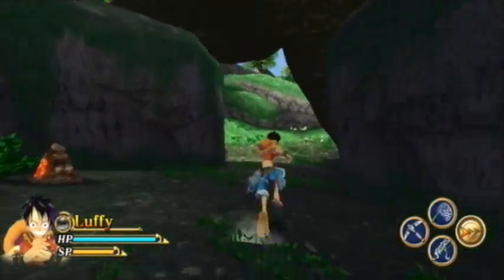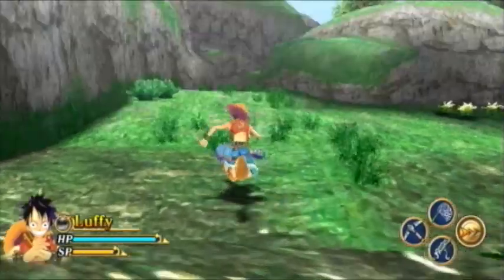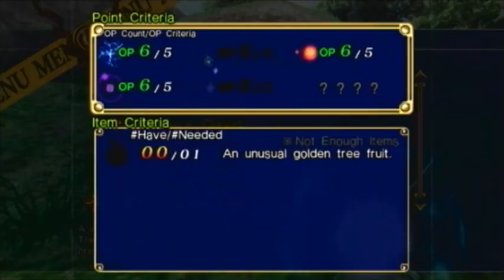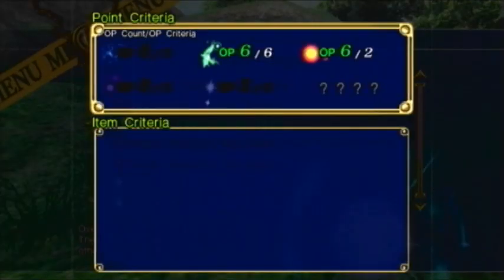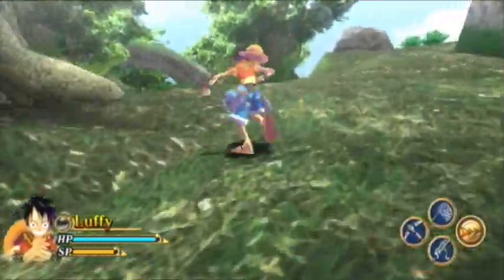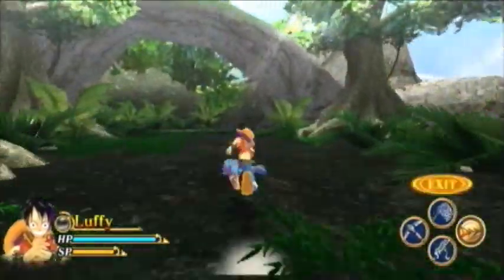First stop is... I don't know. I'll check the event list. Screw the beach — we're going back to the jungle, actually. Yeah, we actually need to go back to the jungle in order to get some stuff from there.